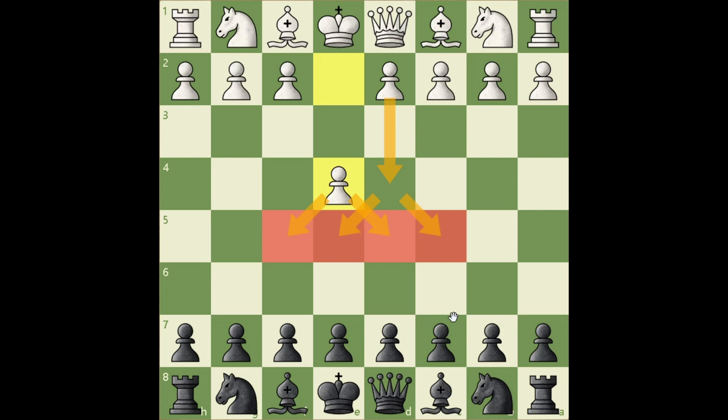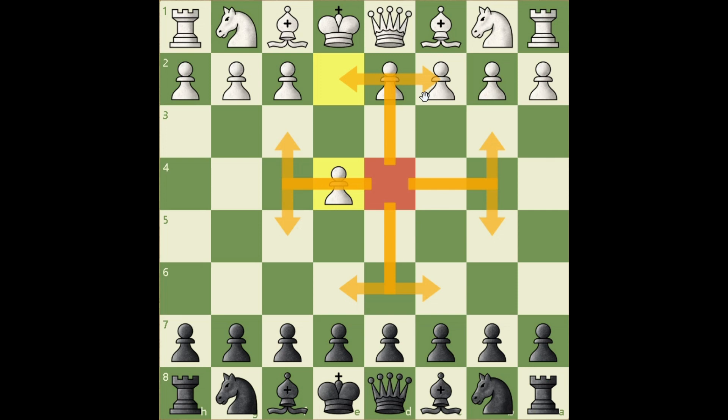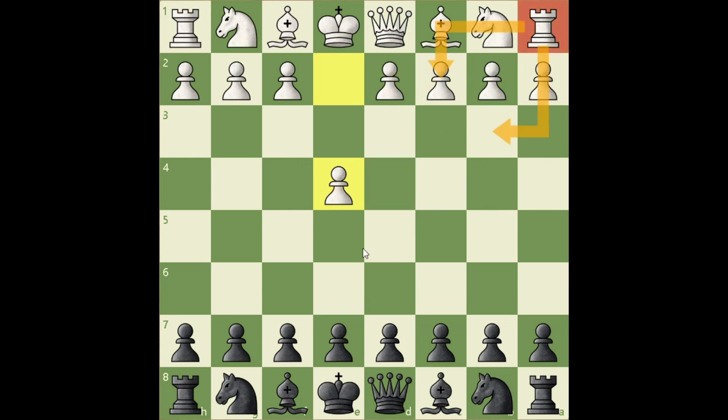So black must do the same and fight for the center as well. But why is the center so important? Because when you have pieces in the center, they are the most powerful. Imagine having a knight on d4 — that knight would attack eight different squares. If the knight is in the corner, it attacks only two squares. Also, the knight in the center is attacking a lot of squares in the opponent's territory, so the opponent has to avoid those squares.